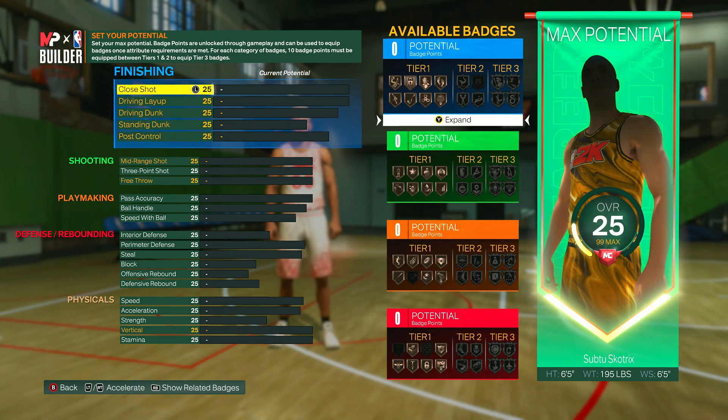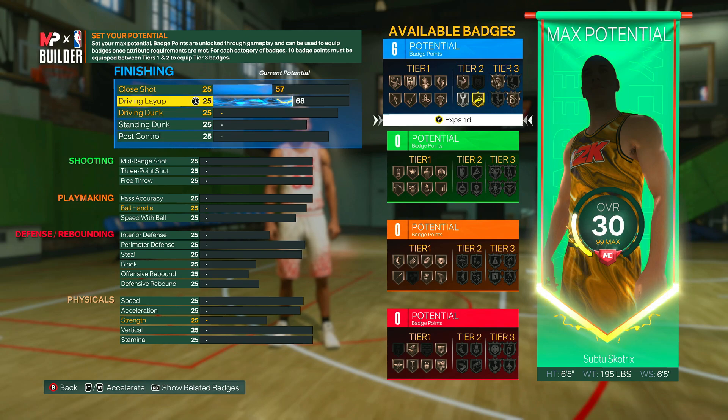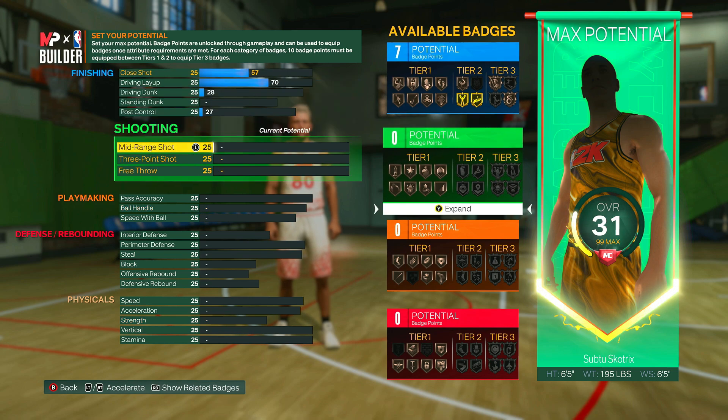On to the attributes: for finishing, you can bring your close shot up to a 57 — obviously not very much of a close shot build. Put your layup up to a 70 so you will be able to finish at the rim if you're wide open. You can't really go up over big men or if the layup is super contested, but you can finish at the rim with layups if you're relatively open. Driving dunk can go to a 28 and your post control can go to a 27.